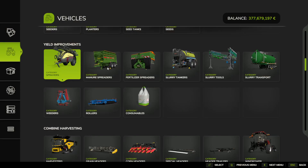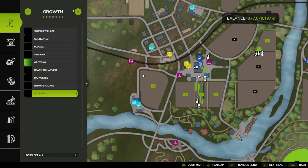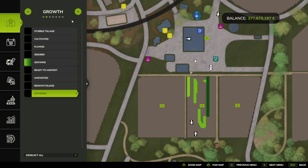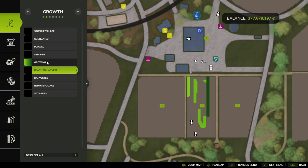Once they have fully grown — and to see if they're fully grown, you can go to the map, turn on Grapes under Crop Types, and see where they are under the Growth tab. The different shades of green show how close they are to being ready to harvest, and ready to harvest is when it will show orange. So once the grapevines go orange on the map, they are ready to harvest.